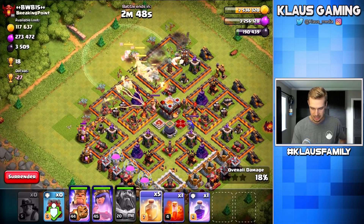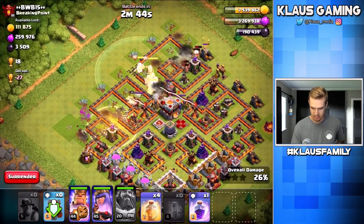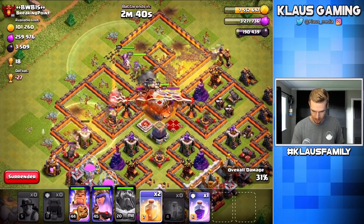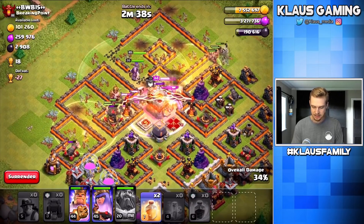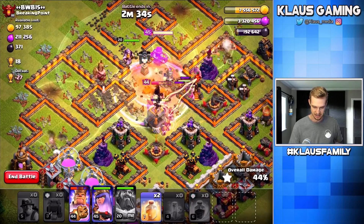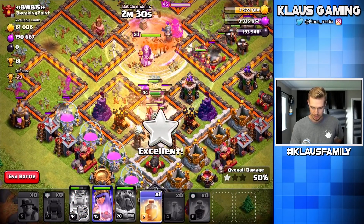Let's pop the warden's ability. We'll heal the corners and get a poison in there too. Let's heal right there and rage those valkyries in the core — that should work out very nicely. Boom, everything is getting gutted. Nice. Pop that king's ability — he will lead the charge. I'm gonna heal into the corner there.